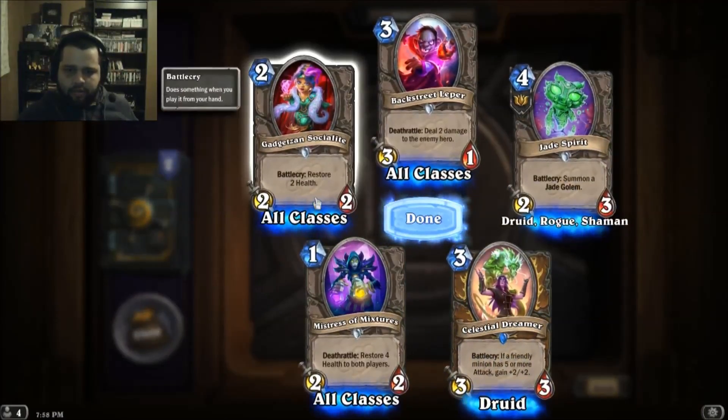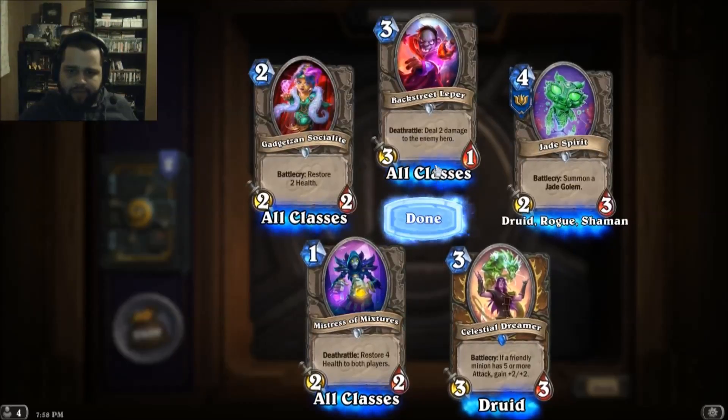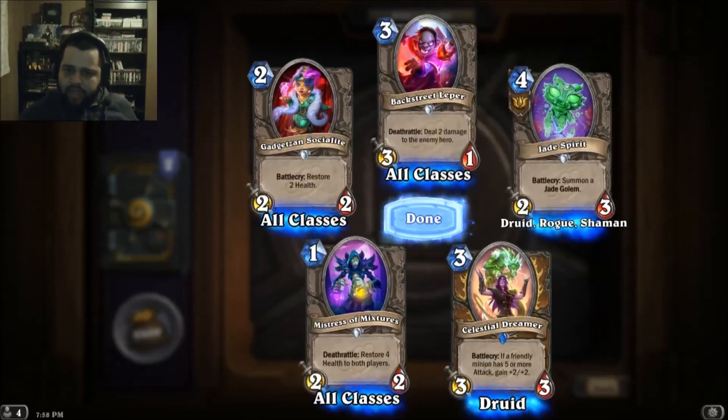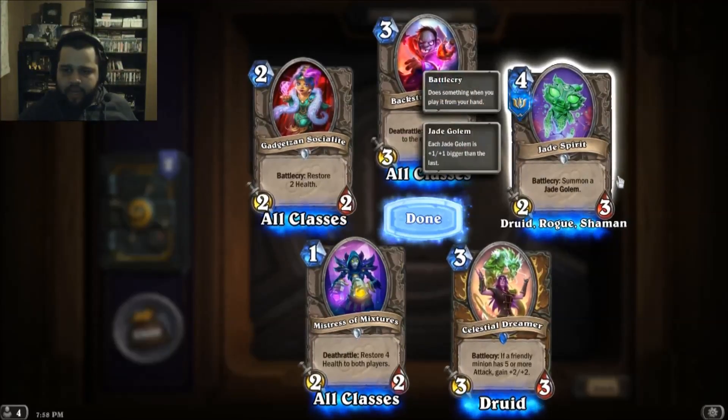Battlecry: restore two health. Deal two damage to the enemy hero. Jade Spirit — battle cry: summon a Jade Golem.